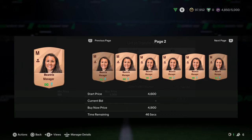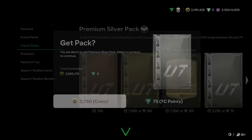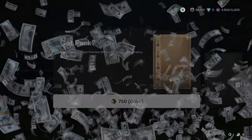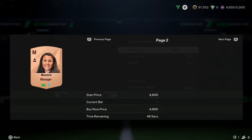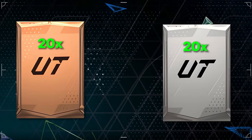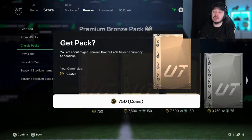The bronze pack method has always been a thing, but sometimes silver packs are worth it as well. Since this year there are more consumables that quick sell for quite a lot, I'm going to bring it to the test and open 20 bronze packs and 20 silver packs to see which one is more profitable. I'll open the packs, show you what could potentially sell, list them all, quick sell the rest, calculate everything, and show you which one is profitable and by how much.